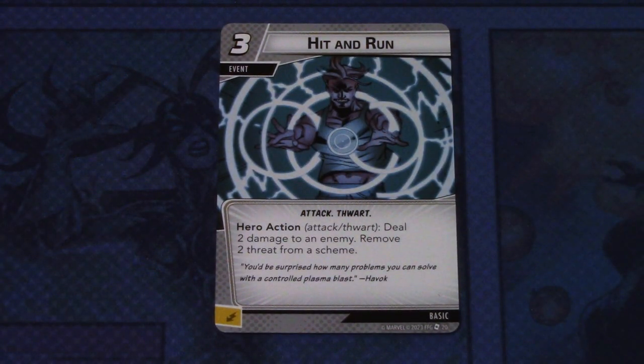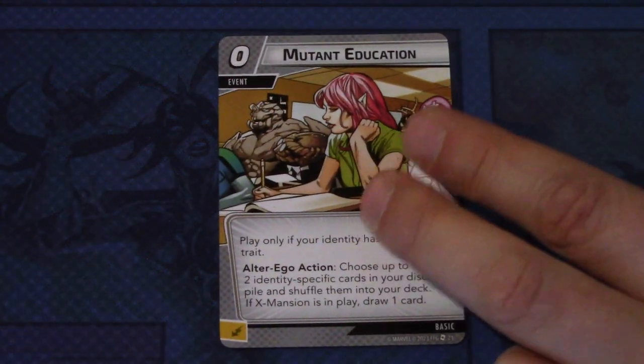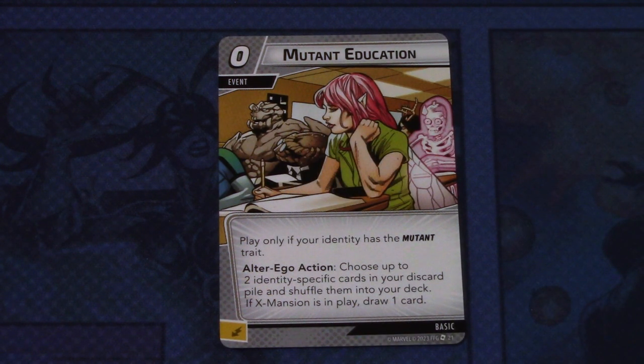Really powerful if you have Gambit and Rogue at the same time. Then we have Hit and Run — three copies, a reprint from Gamora's hero pack with new art. It's a three-cost attack and thwart event: deal two damage to an enemy, remove two threats from a scheme. Then we have Mutant Education — three copies, a zero-cost event. Play only if your identity has the Mutant trait. Alter ego action: choose up to two identity-specific cards in your discard pile and shuffle them into your deck. If X-Mansion is in play, draw one card.